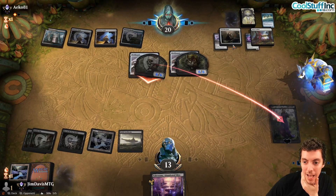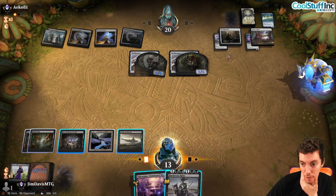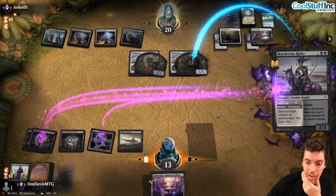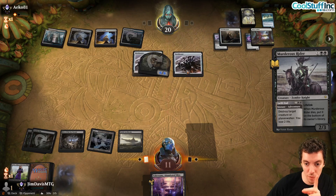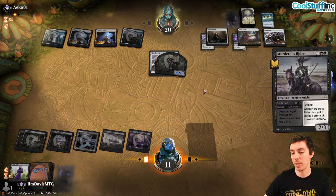We're somewhat threatless — they hit our engines and are recovering. Affinity is definitely a tough matchup. Their cards — Portable Hole, Esper Sentinel, Thought Monitor — all line up against our gameplan. Nettle Cyst can move around to evade our removal. We'll see what we can do but it looks increasingly difficult.